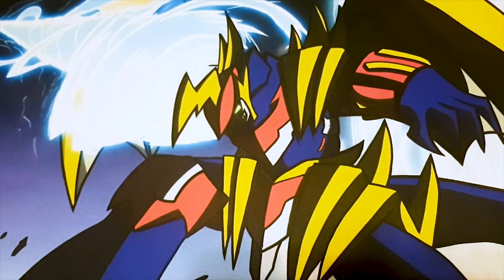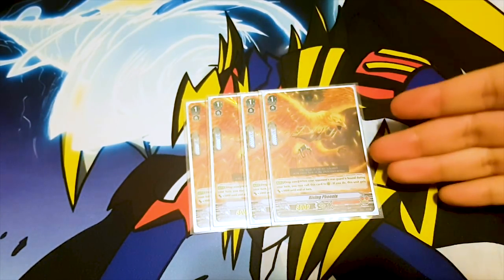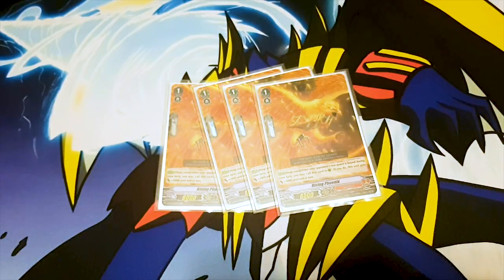Next grade one: four Rising Phoenix. Its skill actually matches the name — when it's in the drop zone and your opponent's rear guard is bound during your turn, you can call this card to rear guard circle and it gains 3k. I just call these to Excel circles, force my opponent to attack them, then bring them back next turn. It's really funny because my opponent kept killing it and I just kept bringing it back.